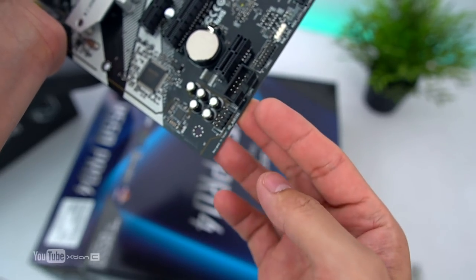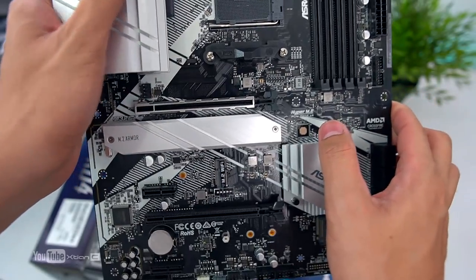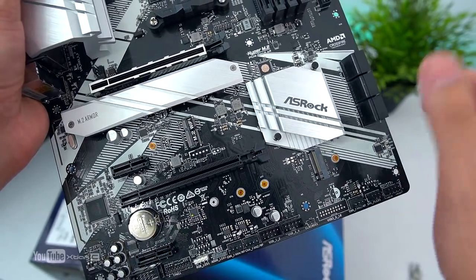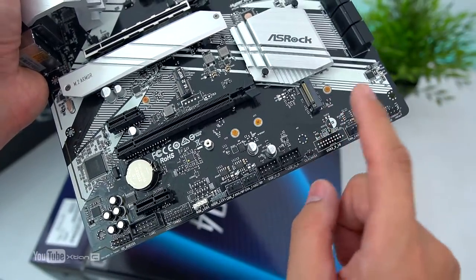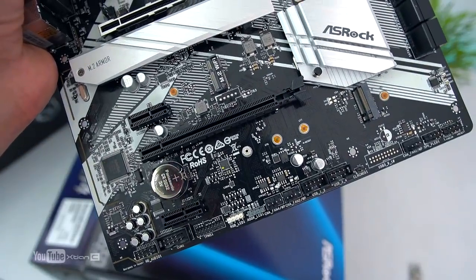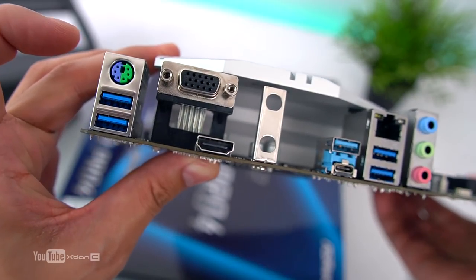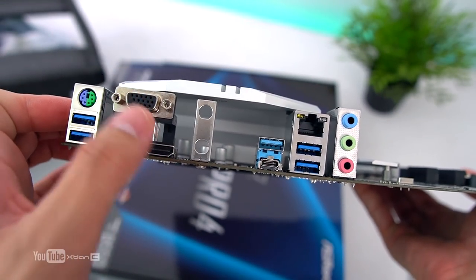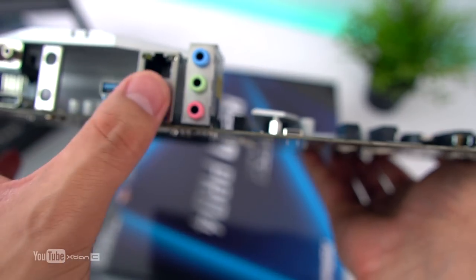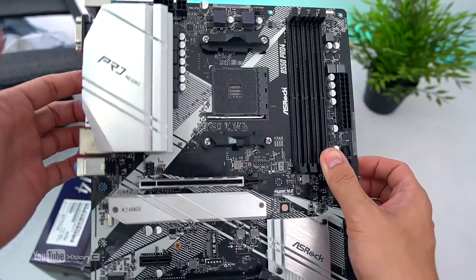Wala siyang pre-mount na I/O shield. We have 8 plus 4 pin — may addressable din. Dual sa taas, 24 pin, USB 3.1, then 6 SATA port naka right angle lahat. Front panel header, debug LED meron din. Chassis fan, speaker. Wala nga lang dito na USB 3.1 — tinanggal nila dito. Clear CMOS jumper, tapos USB legacy. M.2 armor — supports PCIe 4.0. Walang active fan because B550 nga. Another M.2 here — Gen 3 lang to, ito yung PCIe Gen 4. M.2 Wi-Fi din, yung module pwede nyo ikabit, but that's optional. For the I/O: PS2 port, dalawang USB 3.0, display for VGA, and yung HDMI. Wi-Fi module slot, USB 3.2 Gen 2, another USB 3.1, Ethernet port, and yung sa audio. So that's the B550 Pro 4 na ASRock guys.